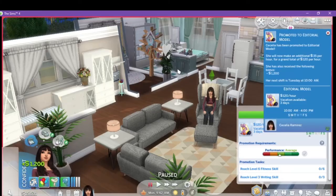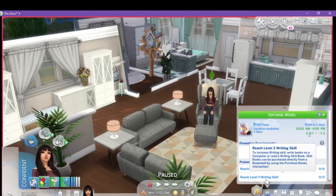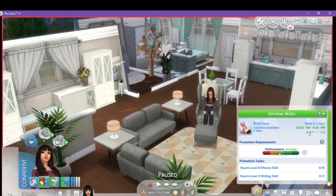The 7th skill introduced is photography, so your Sim will be very skilled after this career. It's very in-depth as to what they need to do. Promoted to Editorial Model — $35 per hour additional, $120 grand total, with a $1,200 bonus. She's still working midday 10am to 4, with Wednesday and Friday off. Now she's got to get writing up to level 3. You're going to spend a couple of days on each of these career levels.